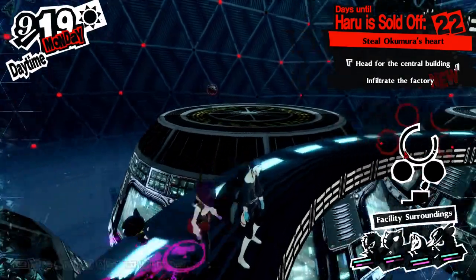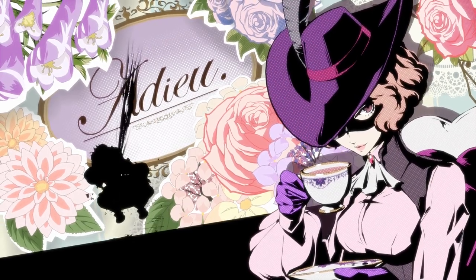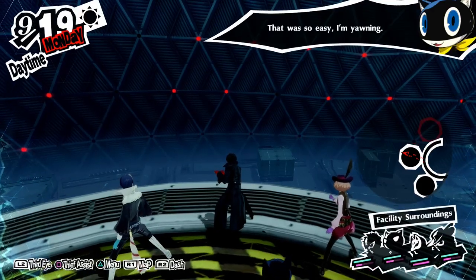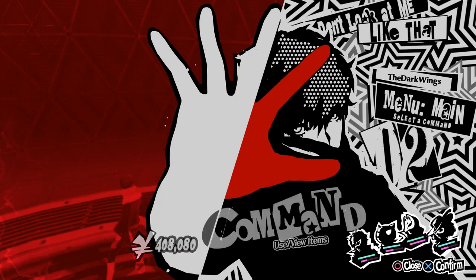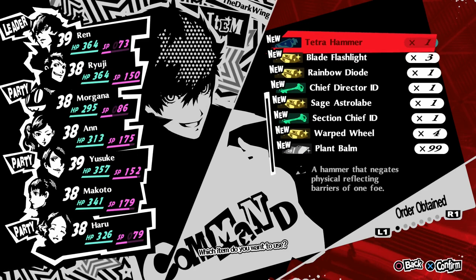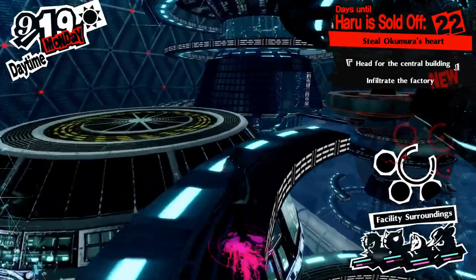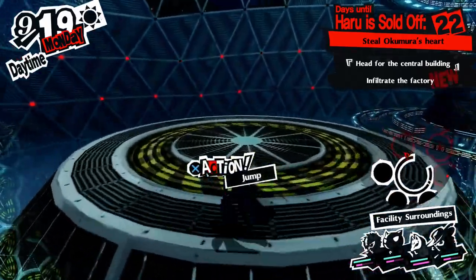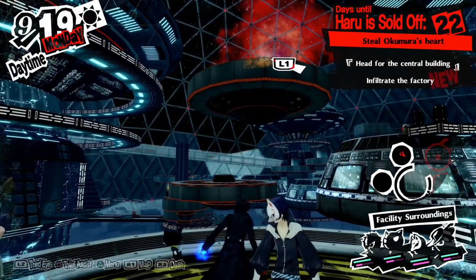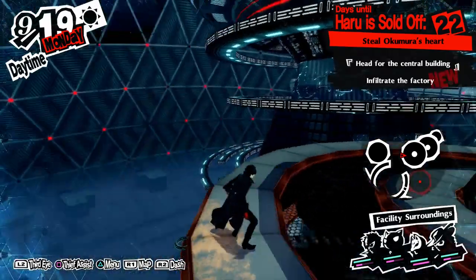I really like Mothman, it's a really cute persona. Show me your true form — coup de grace, well that went well! I've got a Tetra Hammer. What does that do? A hammer that negates physical-reflecting barriers of one foe — yo, that's pretty good! If we find a boss that reflects physical, that's probably not a bad idea to use.